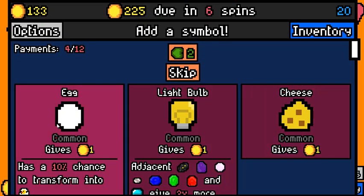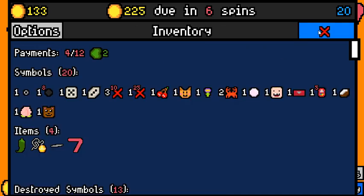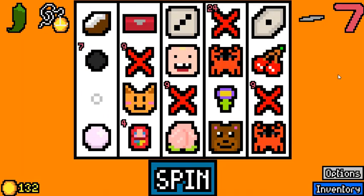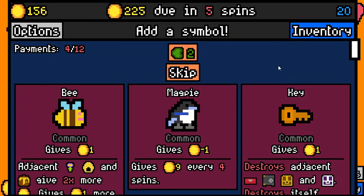63 — yeah, that's a good spin. Don't have any reason to pick up an egg or a light bulb or a cheese. And we're making next rent almost certainly. 24. I mean, we are actually 10 behind every spin, but we're making next rent.